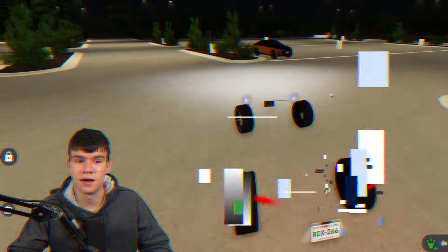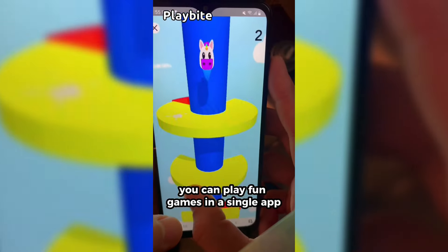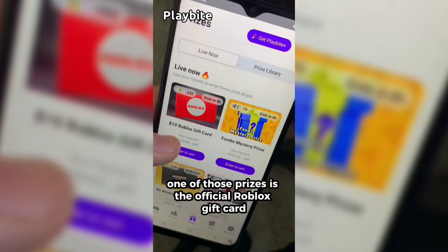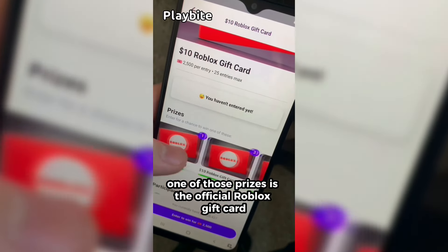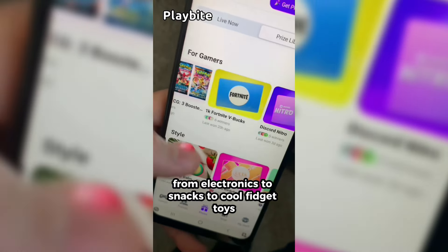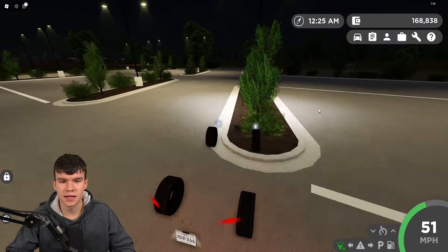If you are ever in need of Robux, go ahead and download this app called Playbite. It's like an arcade on your phone — you can play fun games in a single app and win prizes. One of those prizes is the official Roblox gift card. You can also win electronics, snacks, and cool fidget toys. Download Playbite today, linked down below, and use code GAMINGDAN to be 10% of the way to earning your first $10 Robux gift card.